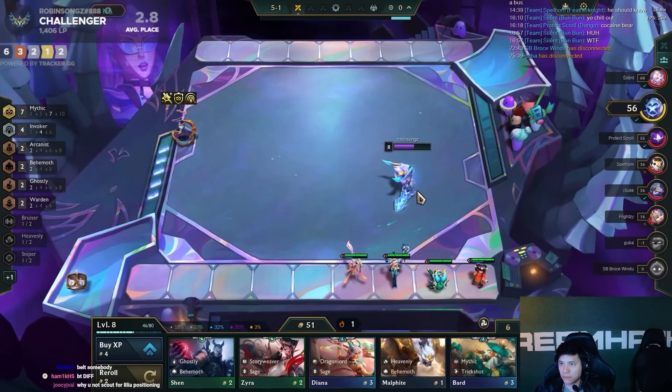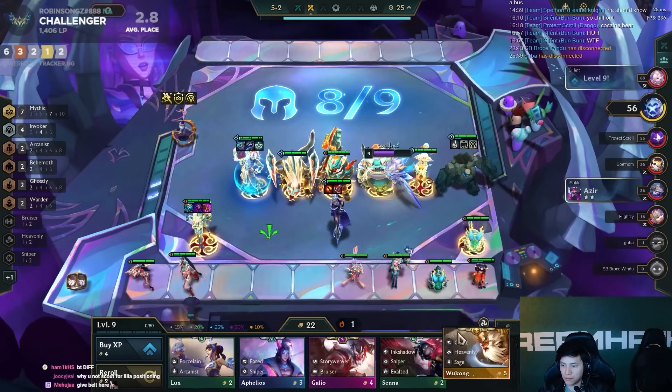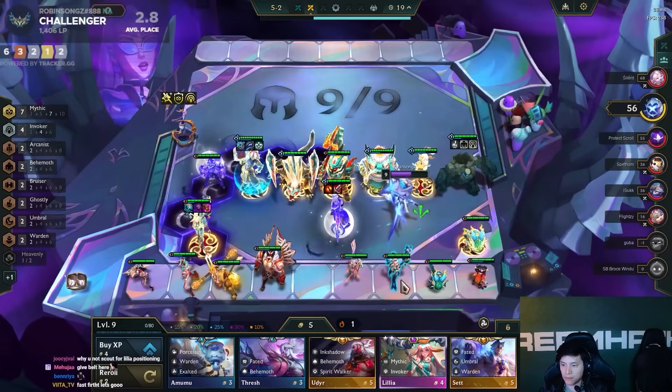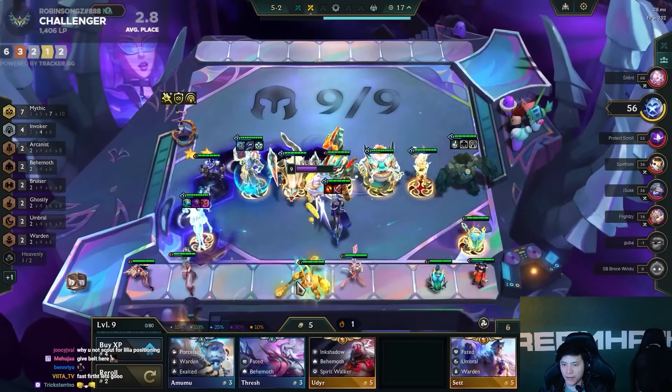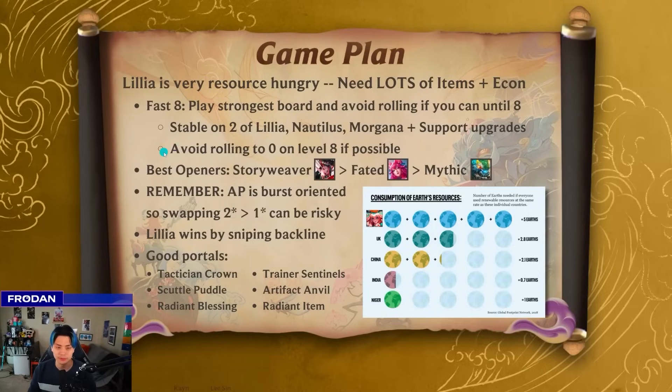In uncommon scenarios, you're able to get Lillia two and Nautilus one, Morgana one, and you can get to nine if you have fully upgraded support units. That depends on the context of the lobby — your augments, whether people are on the weaker side, or if you're in a three-way contest and it's very unlikely you hit Nautilus two. Try to avoid heavily rolling to zero on level eight, because if you do, it's going to be really hard to get to nine. Level nine is when you unlock the true power of the composition. If you're stuck on eight, a lot of times you're playing for like a fifth, maybe a fourth.